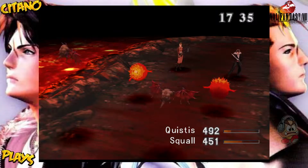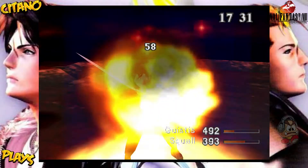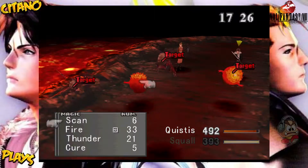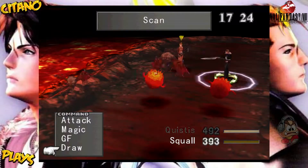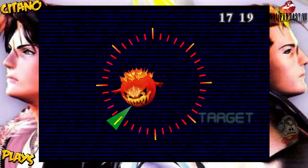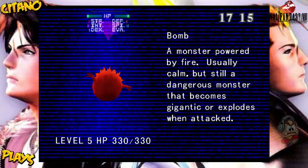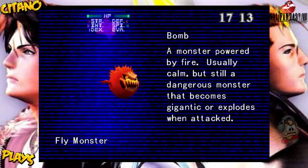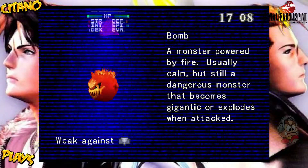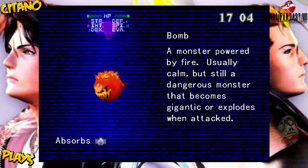Treat the monster weakness with scan. So the bombs here are fire elemental, that means they are a bit different. Let's check it out with a scan. Let's just draw a fire from them. A monster powered by fire — usually calm, but still a dangerous monster that becomes gigantic or explodes from an attack. Very weak to ice, also weak against wind, but absorbs fire.